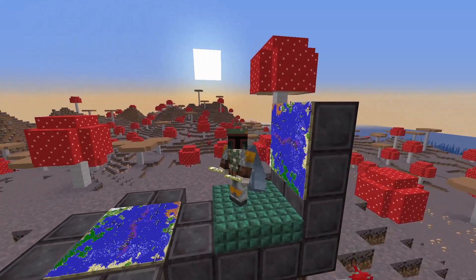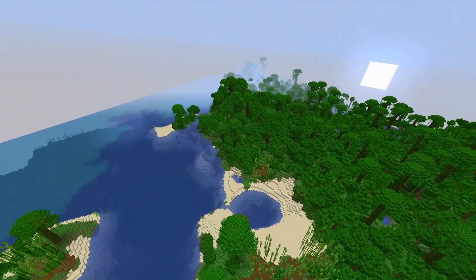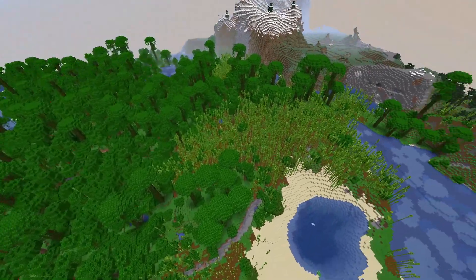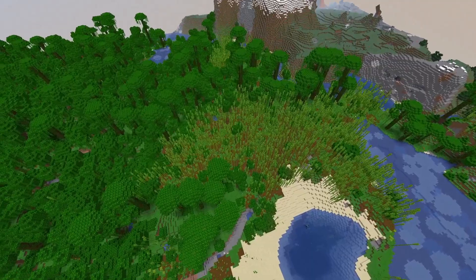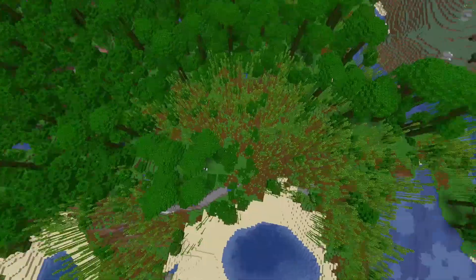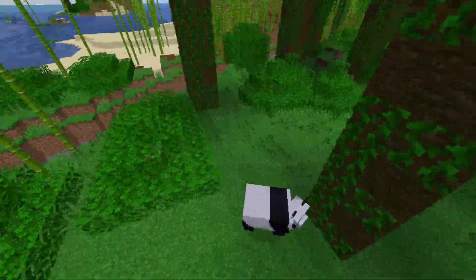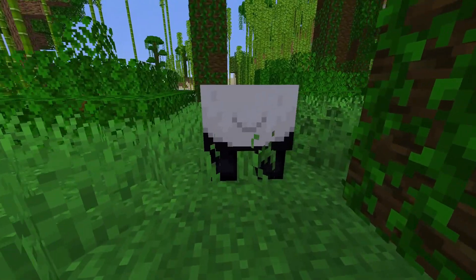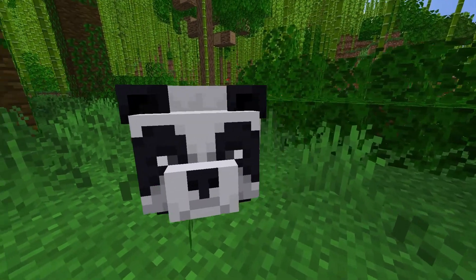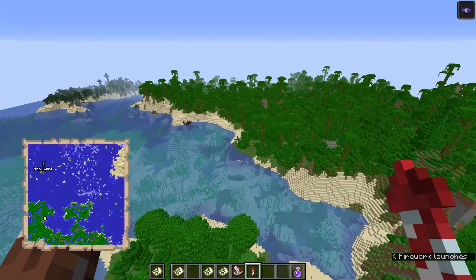Directly south of spawn is a beautiful jungle coastline with some jungle islands and some mega taiga, but there's also a bamboo area. So if you want to come make some friends with some pandas, you can do that — they're cute, we still care. You can find them down on the south shore, with a bunch of little lagoons — it's a fun jungle coastline.